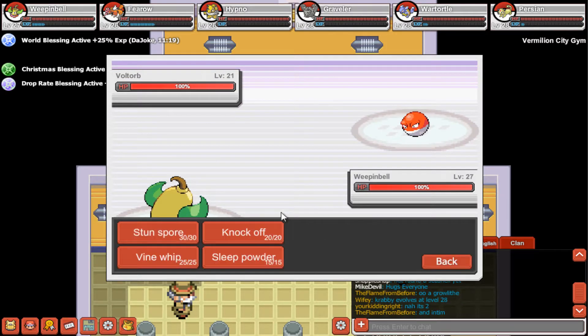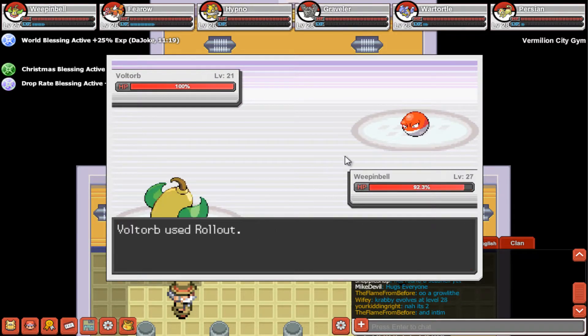Voltorb is out. Let's use Knock Off. Yeah, it's pretty okay. Knock Off again. Alright, Voltorb is down.